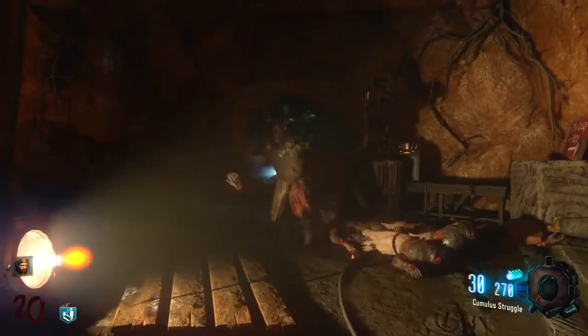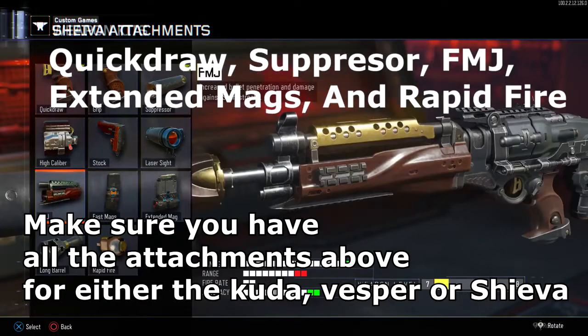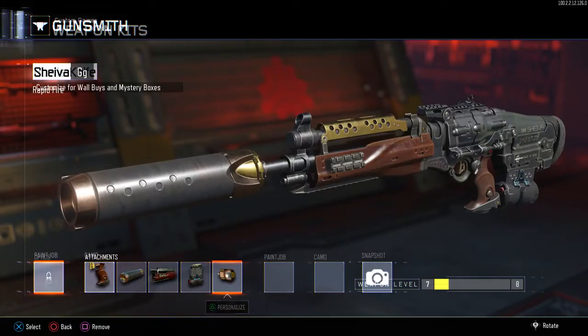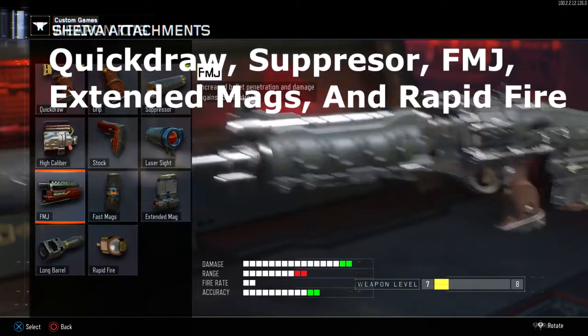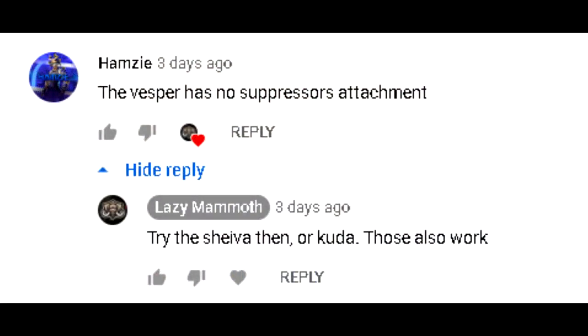First things first, you need to make sure you have all the attachments for one of three guns: the Kuda, the Vesper, or the Shiva. You don't need all attachments for all three — just one of the three. I got comments saying it doesn't work because they don't have the suppressor unlocked — of course it won't work then. So if you don't have all the attachments unlocked, you've got some XP grinding to do. Some people can't unlock the suppressor for specific guns like the Vesper, so just do it on the Kuda or the Shiva.